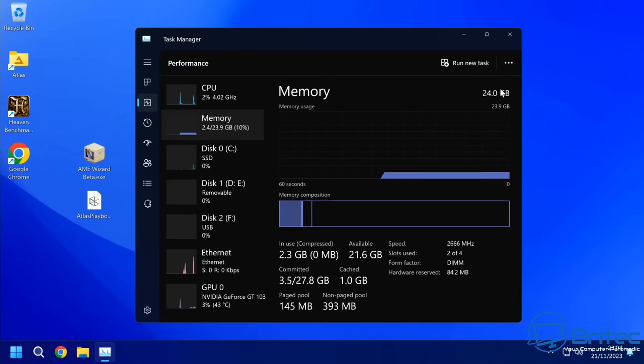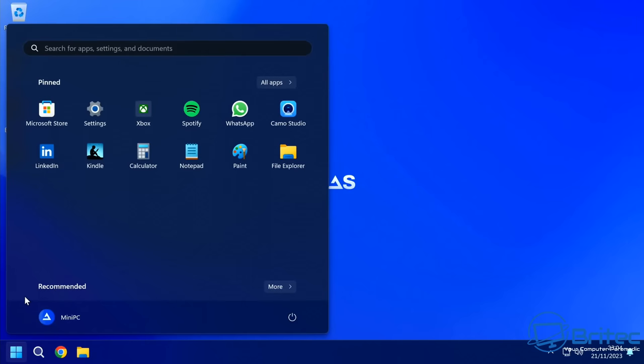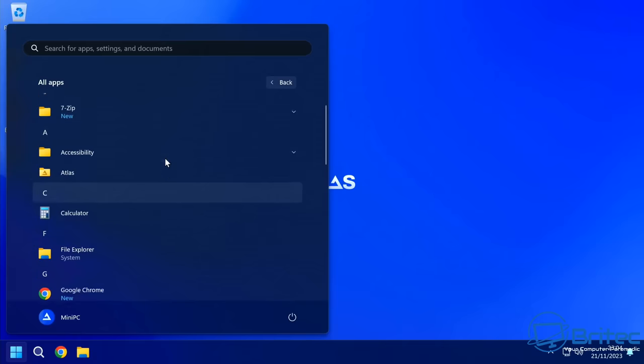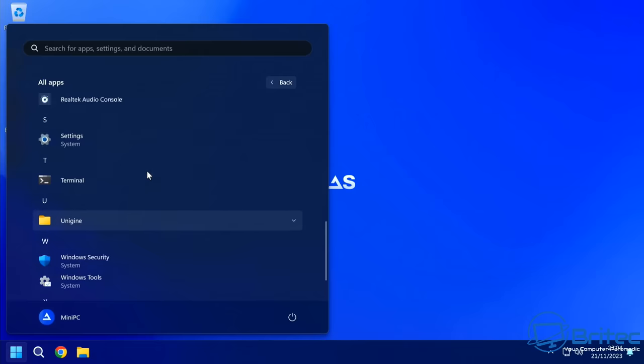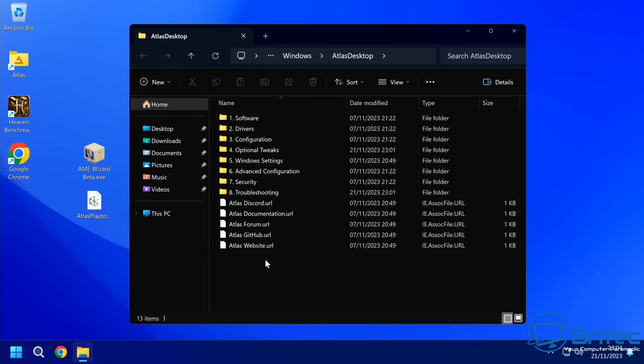It's pretty much the same result you'd get from applying group policies, turning off some services, and doing similar manual tweaks. There are plenty of ways to do this, but we'll give Atlas OS the benefit of the doubt and run the benchmark. There's also a load of optional extras in the settings, including options to install software and remove Edge.